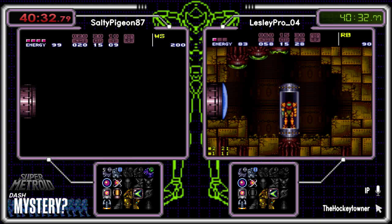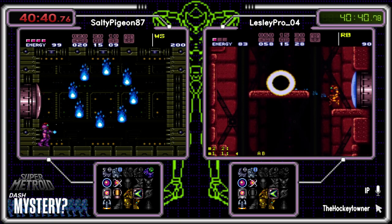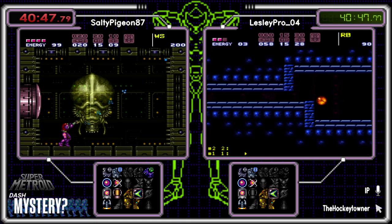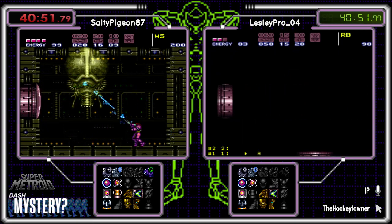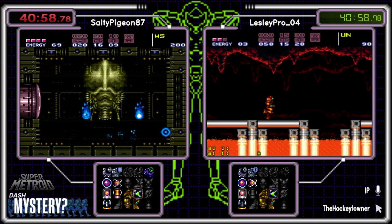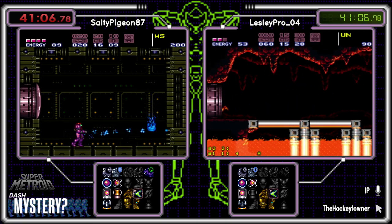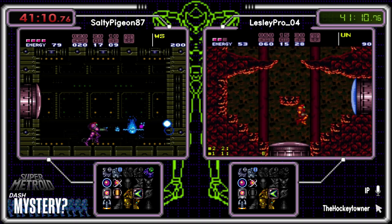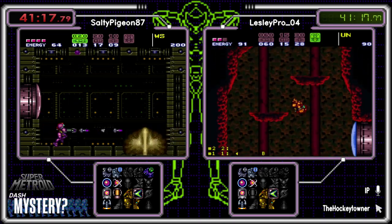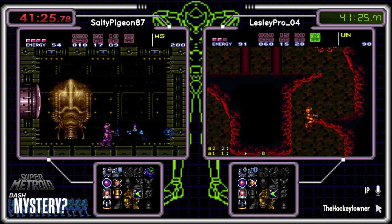We might still get a surprise, or a shuffle. All right Salty — get rid of the ghost. Leslie exploring Upper Norfair here. Did we see that portal? I think we did — the Croc Portal. Did he not check the portal? I thought he was gonna... I should really track map when I do comms for Area Rando, because I always feel a bit lost with them. I would have at least just checked to see what it was.